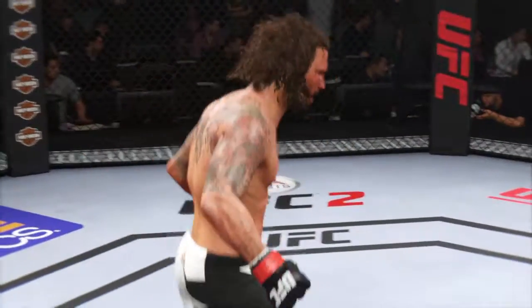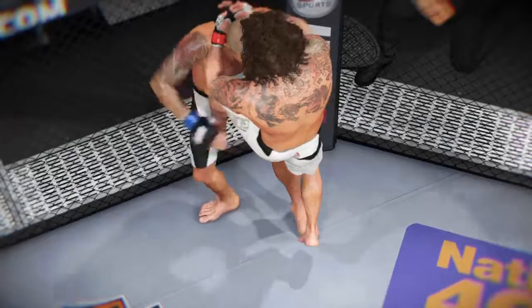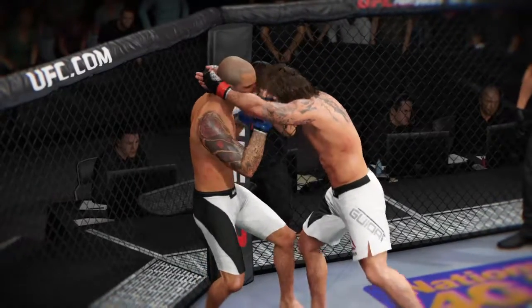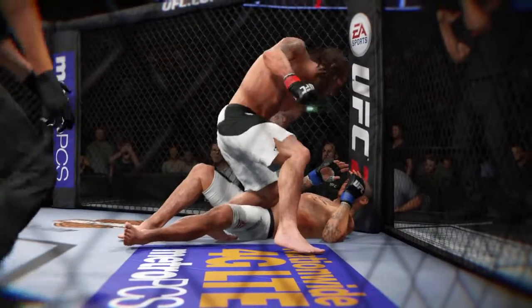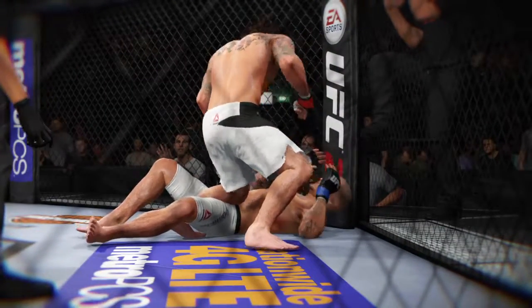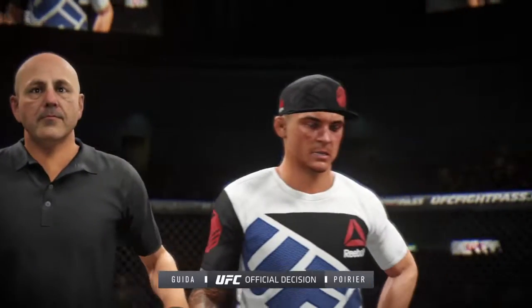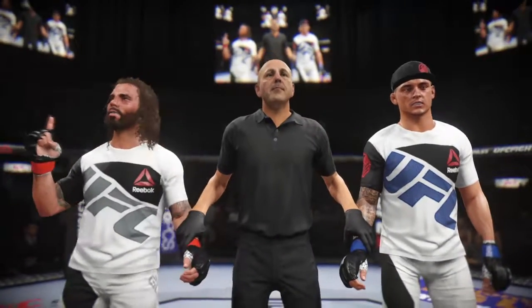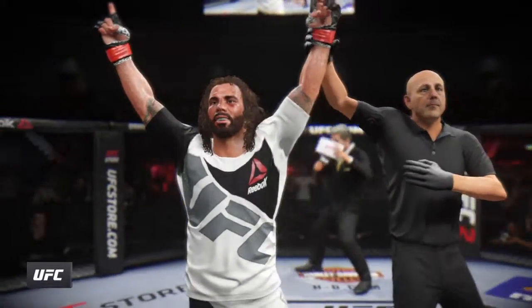Tremendous hook landed flush for the victory. Time now for our fight replay. This is the shot that drops him — perfect technique. He's clearly in big, big trouble. Here's the knockdown — vicious strike. Great angle, right on the button. And here is Bruce Buffer with the official decision. Ladies and gentlemen, referee Eve LeVing has called the stop to this contest at one minute 11 seconds of round number two, winning by knockout: Clay the Carpenter Guida.